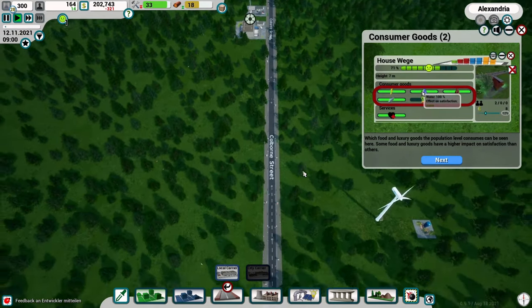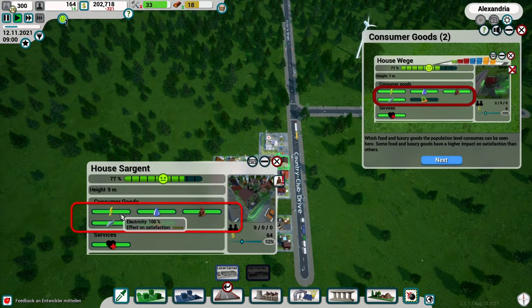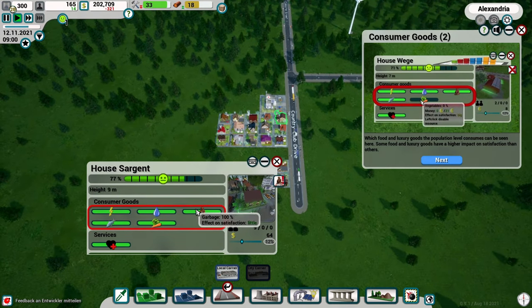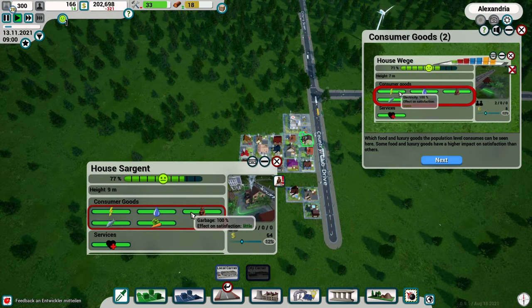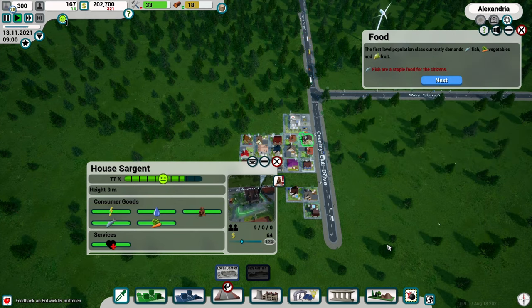Let's keep moving in the tutorial. Looking at the villagers' needs - you can see which goods or food they need, and some goods have a higher impact on satisfaction. Right now our townsfolk look pretty happy: they've got electricity, water, garbage collection is good, and they've got their doctor. The lowest class needs fish and vegetables.